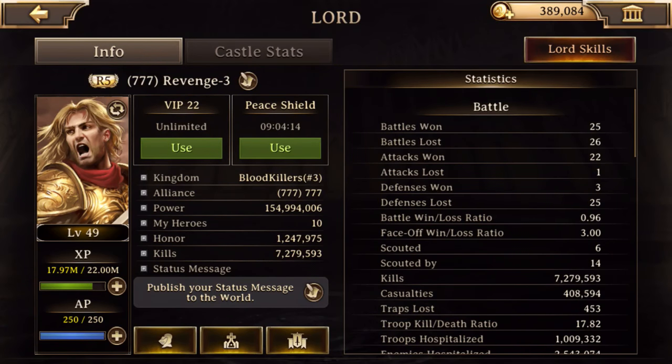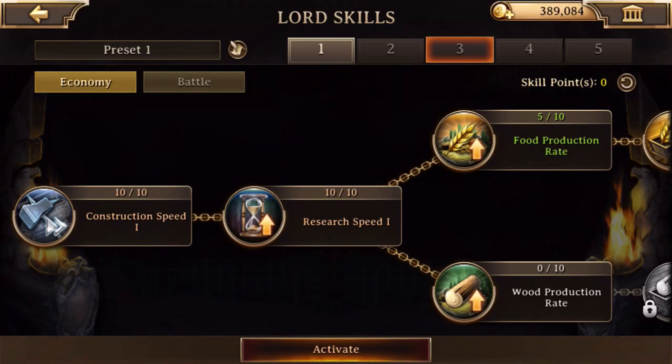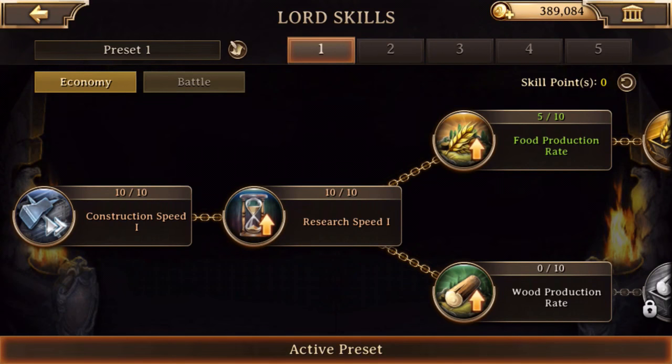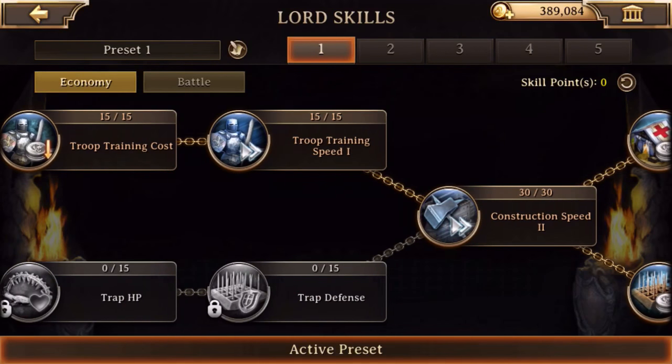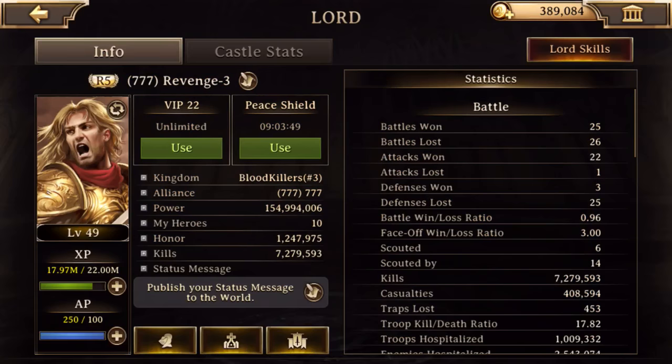So let's start here: Lord Skills. If you're a baby castle, you probably don't have many of these, but something is better than nothing. You go here, you activate it, and if you're not VIP 22 — which you probably won't be — spend a little bit of gold, put your skill points here: 10 construction, research, and so on. If you're familiar with King of Avalon, Lord Skills is your starting point.